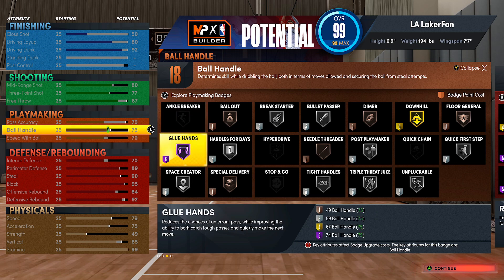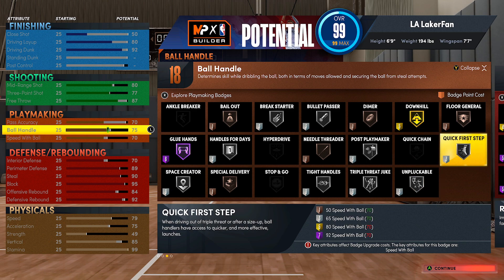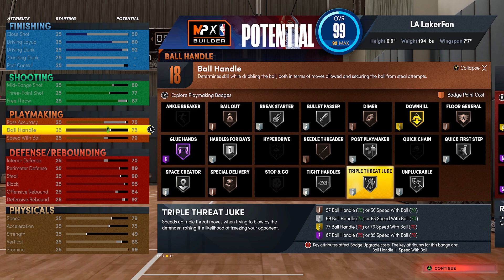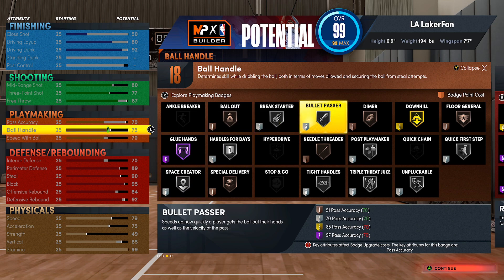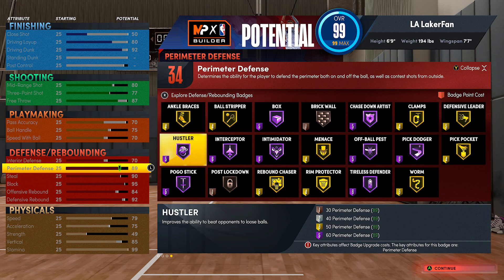For playmaking badges, this is totally up to your style. If you're catching in the corner and not doing much with the ball, put a majority of badges into glue hands for good catches on corner shooting and fast break threes. Going budget mode on playmaking: bronze handles for days, silver unpluckable (maybe the most reasonable badge to run on silver), silver quick first step. Then bronze bailout, maybe bronze break starter, silver bullet passer, and whatever you can afford goes into glue hands. A sleeper badge worth considering is bronze needle threader.